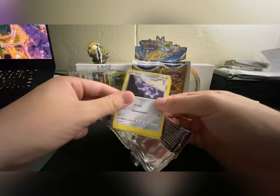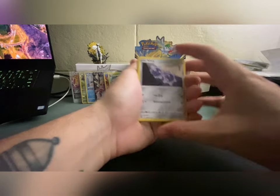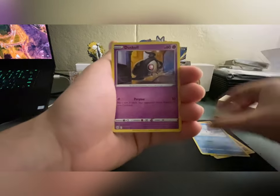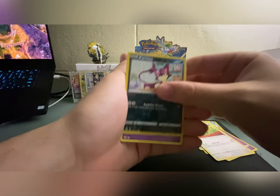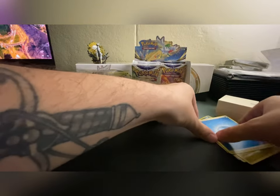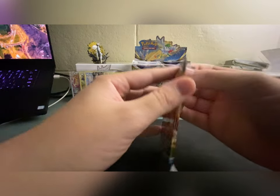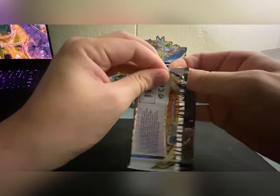I've decided I like Brilliant Stars more than Astral Radiance. I think Astral Radiance might have the better trainer gallery, but as far as chase cards go, Brilliant Stars is definitely where you want to go. We got a reverse holo Purrloin and a Clefable non-holo. Even if you're trying to complete sets, those non-holos are important not to sleep on. We're about halfway through this first box.